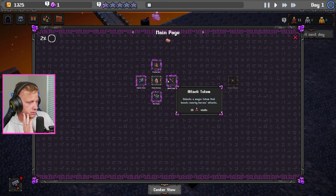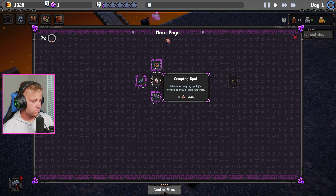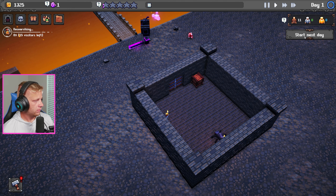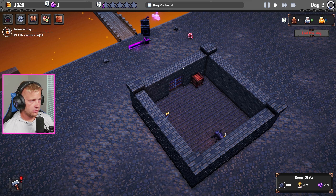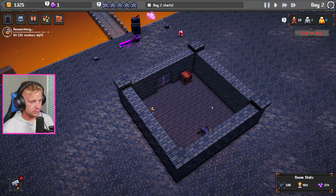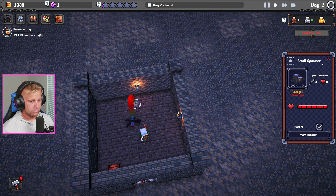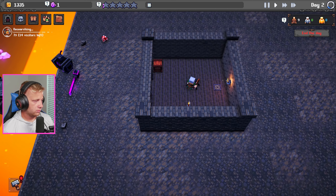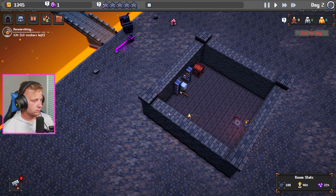We can unlock a magic totem that boosts nearby heroes' attacks, and also unlock a camping spot for heroes to stay a while and rest. But we do want more souls though. Let's go ahead and start up day two and see what happens. Actually, I just realized I don't think we even started properly — shoot, I think we just messed it up.